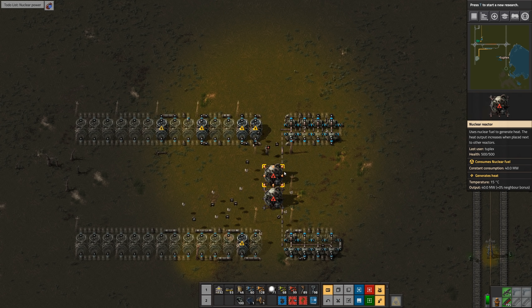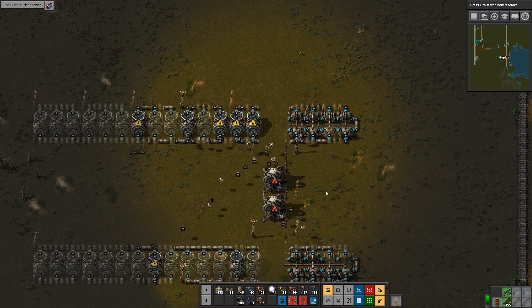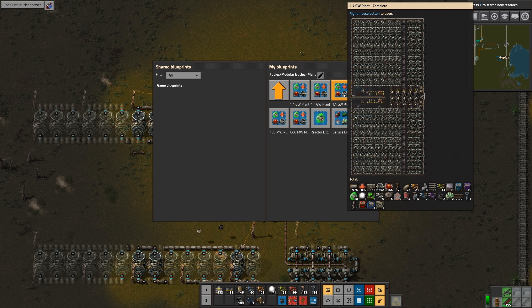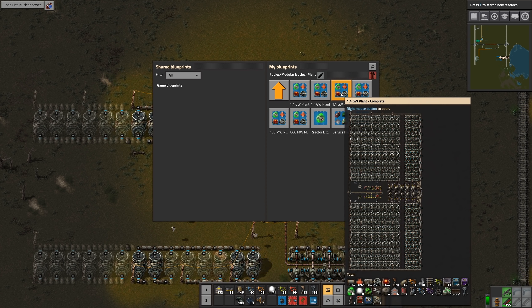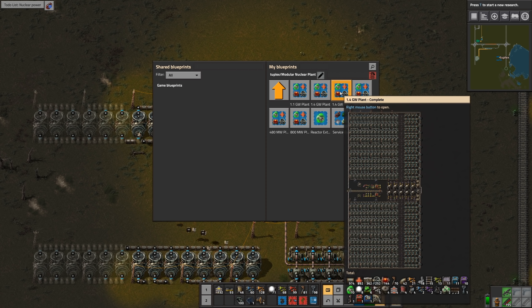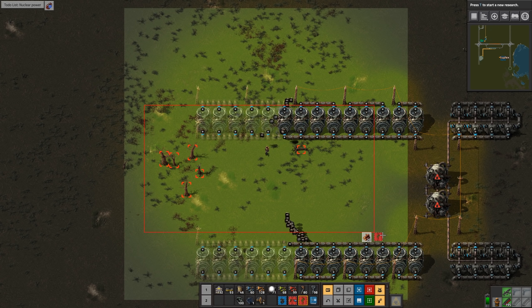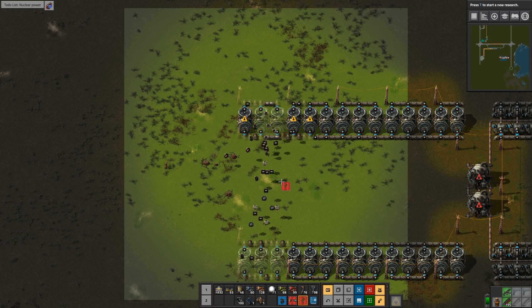We're going to need a belt for spent fuel cells as well. I think there's room in this blueprint for belts — we'll need two belts on both sides: one for fuel cells coming in and then another for spent fuel cells to come out so they can get reprocessed.